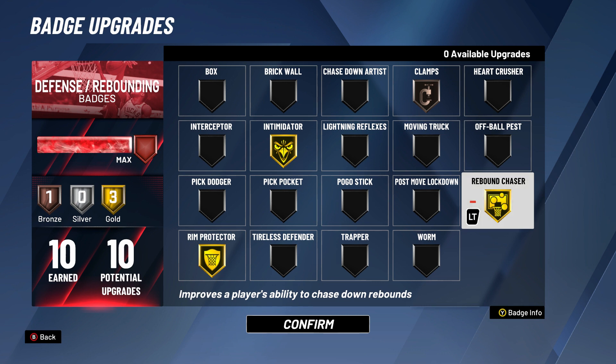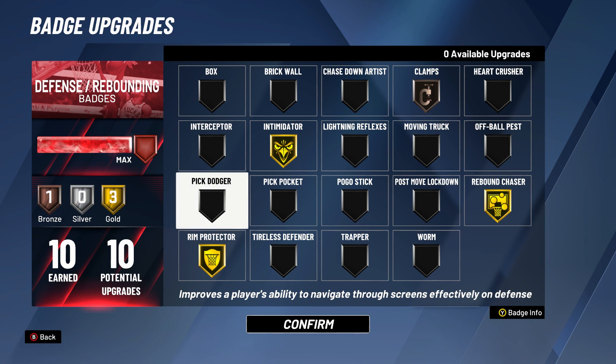I always change my Room Protector to Brick Wall depending on if the opponent screens. I have Rebound Chaser on — you can take it off if you want, but it gives that extra boost to get rebounds. You need those rebounds as a center, especially when your guard is missing shots in late game situations. I have it on at all times just in case — you never know, you might face a good snagger. That's my loadout for threes and twos.